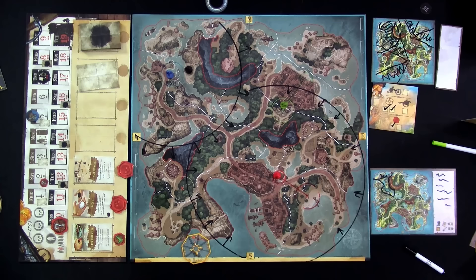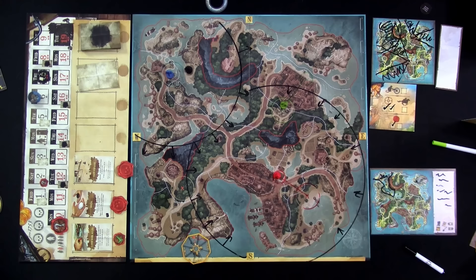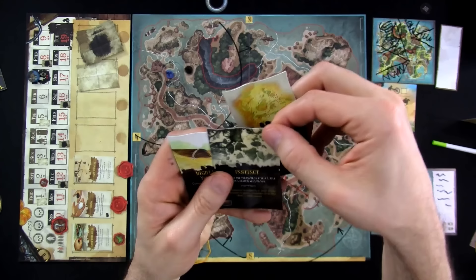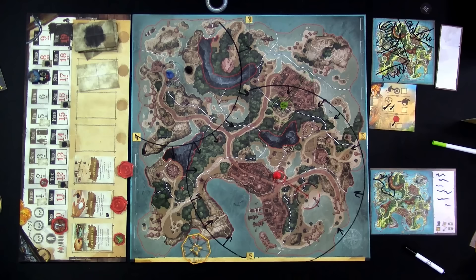On day six, no event happens. Jen can keep searching around while waiting for day seven when I swap my old clues for new more powerful ones — like 'Deduction,' 'Instinct,' or 'Right Under Your Nose.' Eventually, if Jen has not found the treasure by day 19, I bust out and can start taking turns opposite Jen, moving toward the treasure. I'll stop the run-through here. For final thoughts, hit the info button in the top right corner.